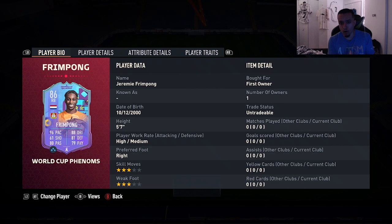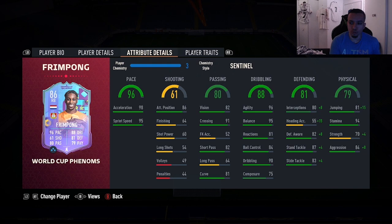As you guys know, I was using Frimpong's inform card and they did me a favor and dropped a better version. So 5'7", high/medium, right foot, 3-star/3-star combination: 96 pace, 61 shooting, 80 passing, 88 dribbling, 81 defending, 79 physicality. No traits in game. The chemistry style I'm going to give this card is Sentinel — dribbling is already good enough for a fullback and pace is pretty much maxed out.